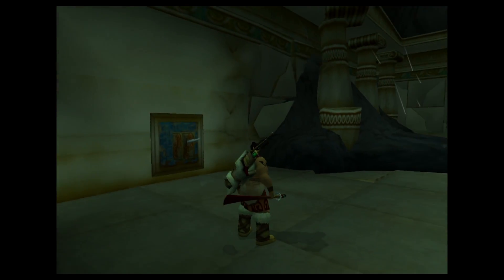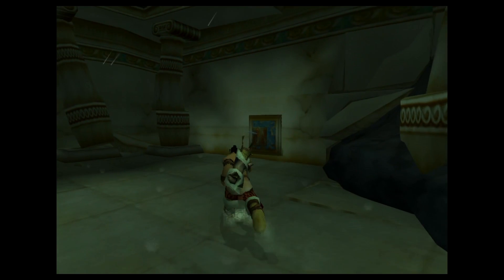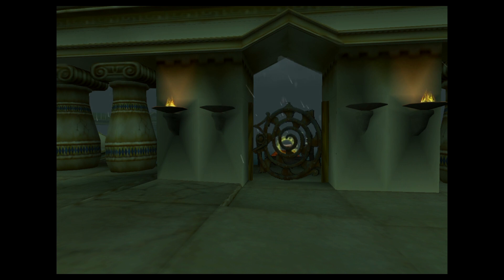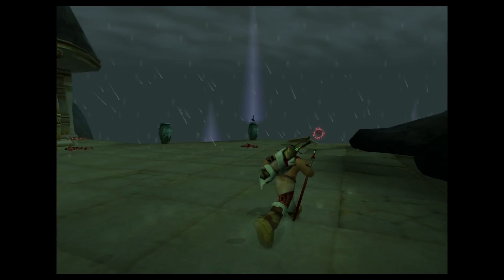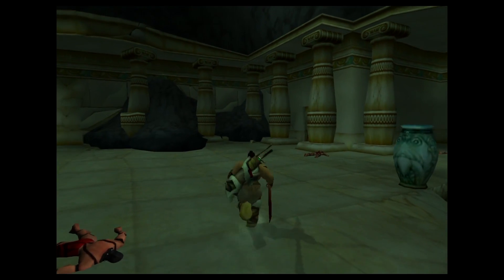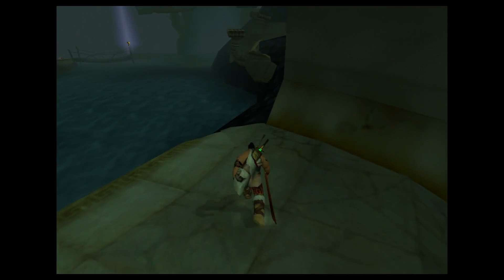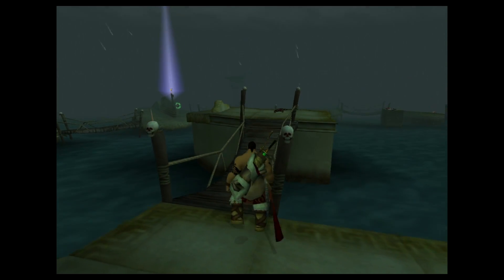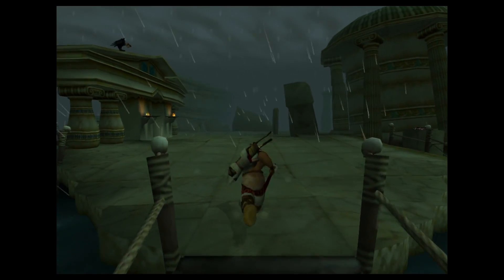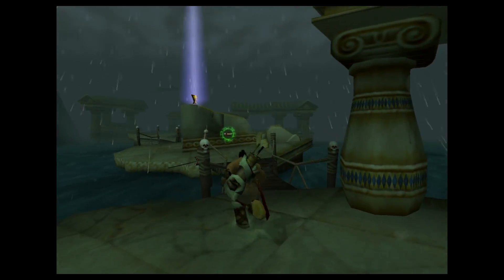I feel like the biggest room for improvement in this game would have been the camera. The camera clips through walls occasionally — it just clipped through a pillar while I was fighting. And the two camera options leave something to be desired. Full health is always good. I officially didn't pay enough attention to the cutscene and I didn't see if the door actually opened. So there's going to be three levers, which makes sense because there's three paths.